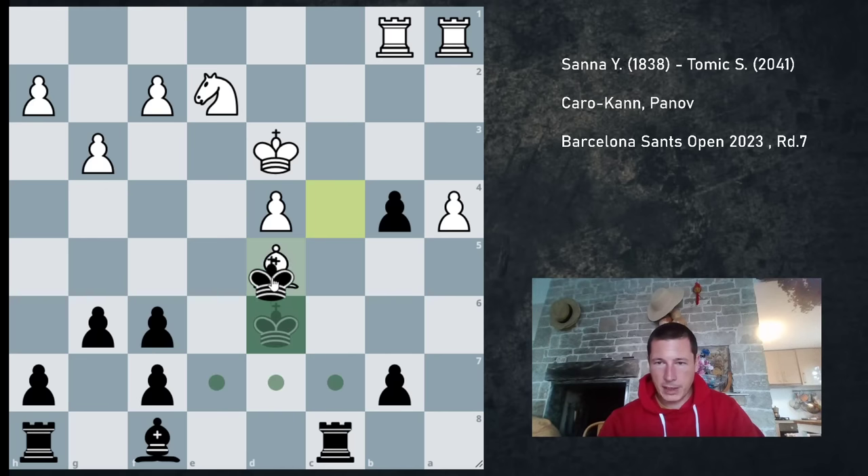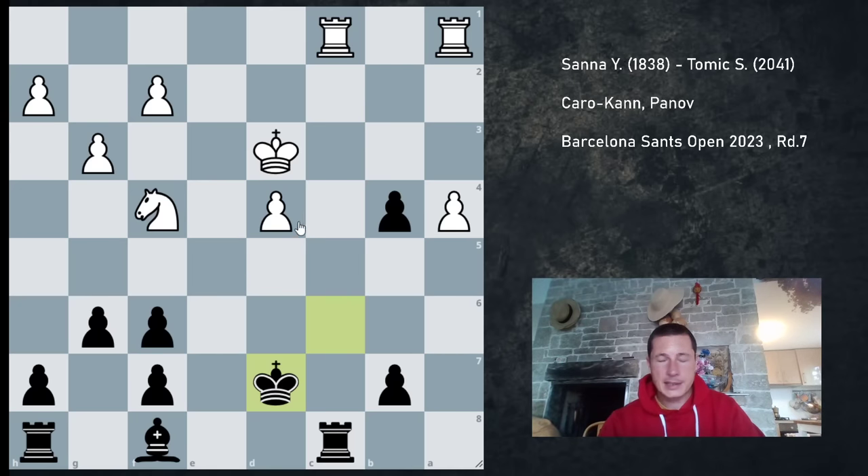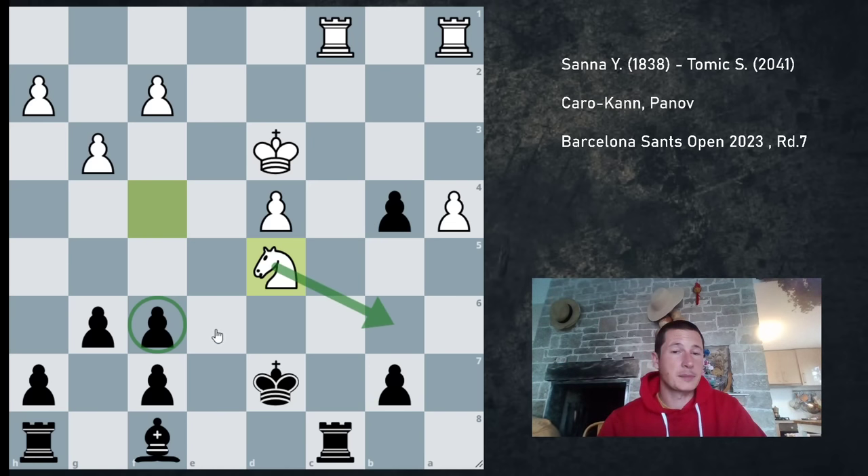However, white is much better. After Bd5, Kd5, Nf4 check, I have to go to c6. Then he checks me on c1 and I have to go to d7. His pieces are extremely dominant — he has Nd5 threatening Nb6. White isn't winning, but white is much better.